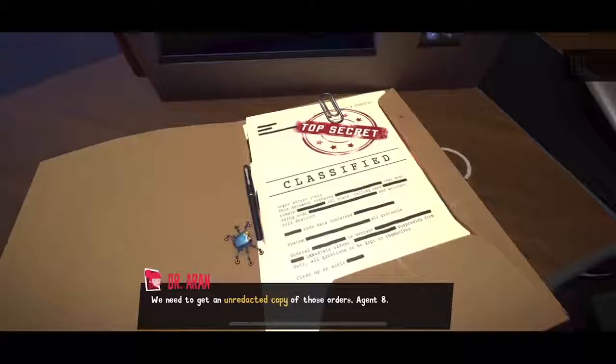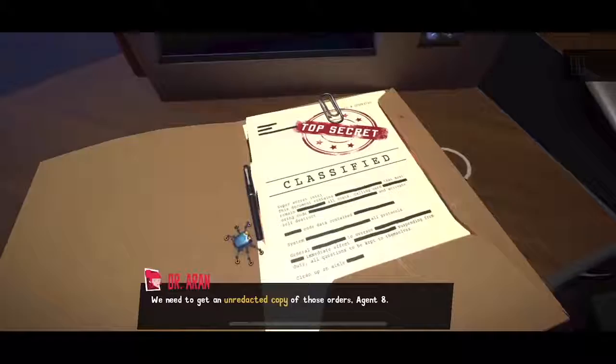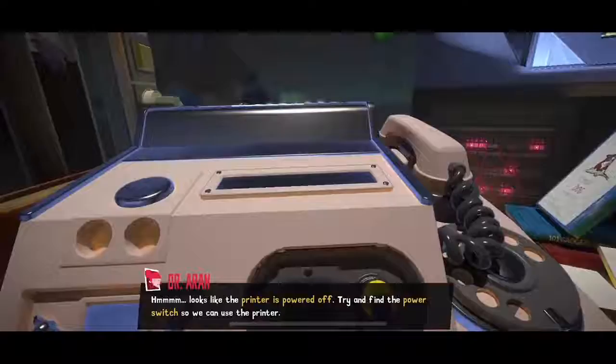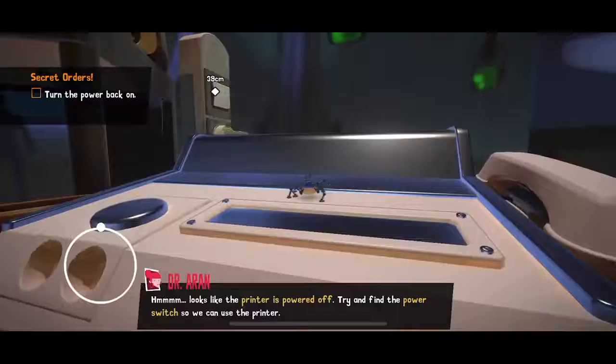The first step to this mission is really simple. We've got this document and we need an unredacted version of it — all the black bars have to go away. We need all the information to figure out what the evil organization SIN is up to. All the abilities in Spider are meant to mimic an actual spider's behavior, but with a few different twists. You'll be web-slinging and crawling around on different surfaces, but this one's also super common.